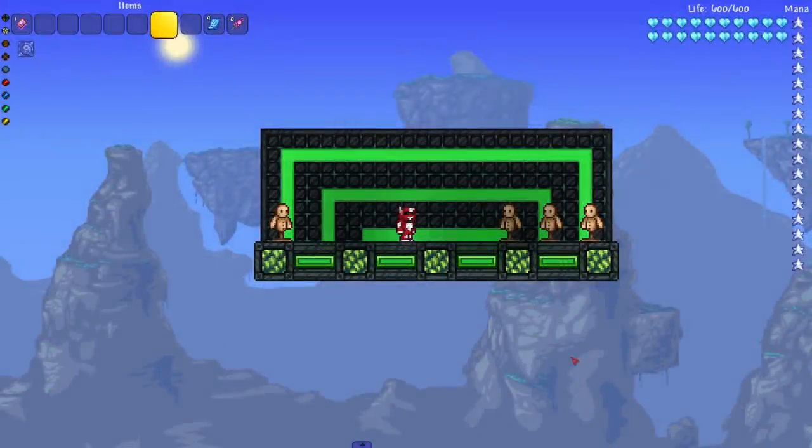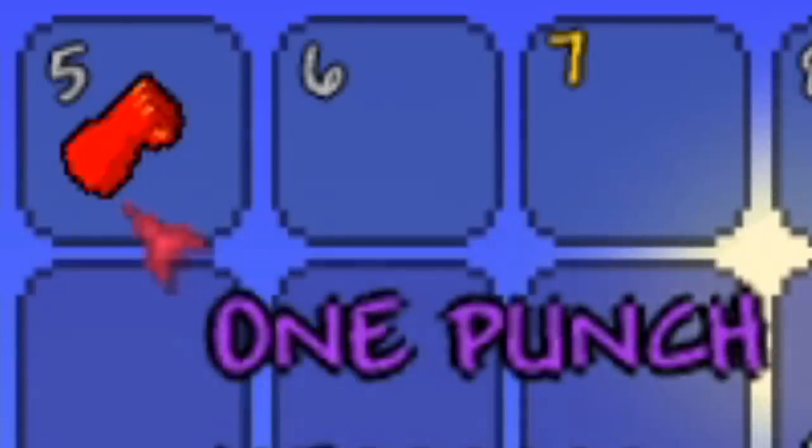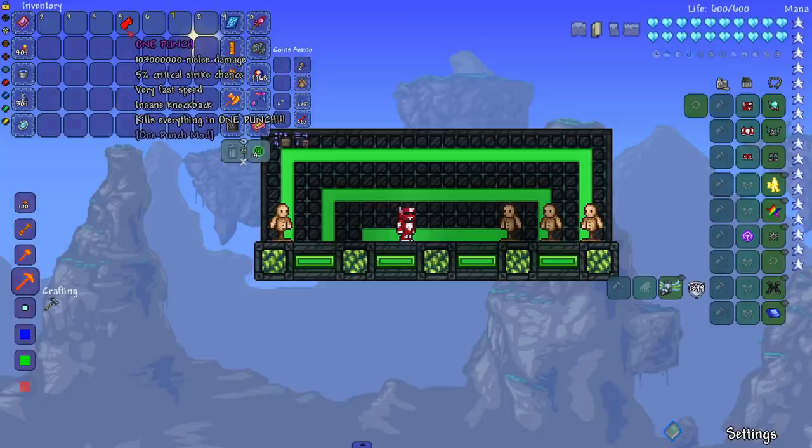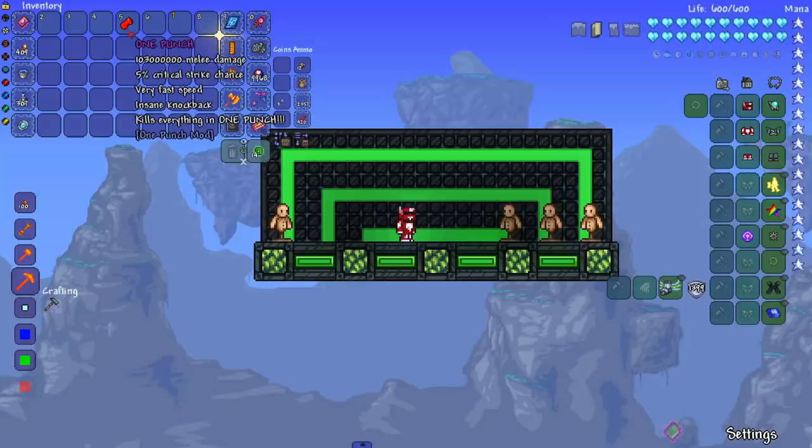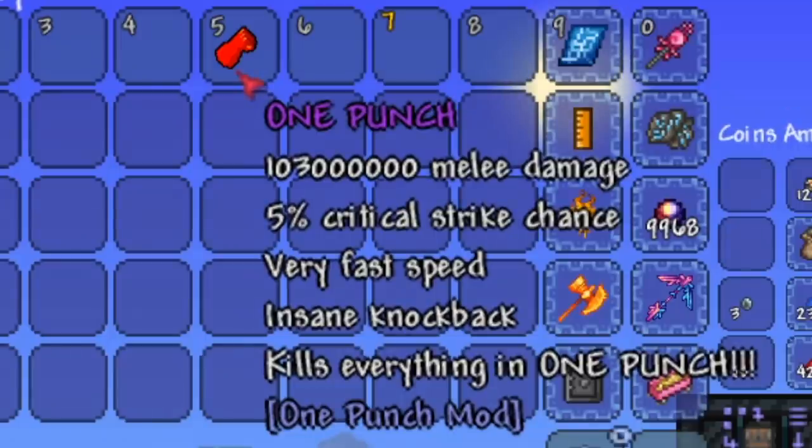Hey everyone, welcome back to another Terraria video. You may see the thumbnail and title and be like, 'didn't we do this already?' Sort of — we pretty much did the one in the Joost mod, but I saw there was a whole mod dedicated to the One Punch Fist — the fist that One Punch Man's Saitama uses. So we're testing out the One Punch Fist from the One Punch mod. It says it kills everything in one punch — that's a lot of damage.